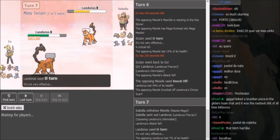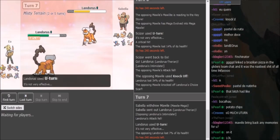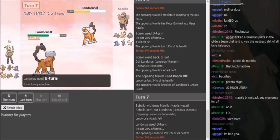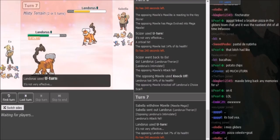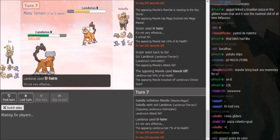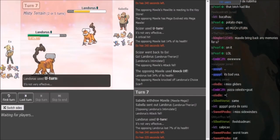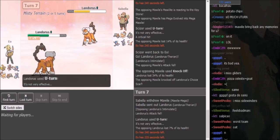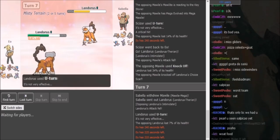EU can deal with Intimidated Mawile relatively easily, so U-turn for momentum is the play. Sabella goes into his own Lando. There's the U-turn, and now EU has two plays: either his Greninja or his Coco can come out here. He could also go Scizor, but Scizor is slower than Lando so that would be a bad play. You want to go to something faster than Lando and scare it out, so that Sabella cannot get up Rocks if he has Rocks on the Lando. Also, the Lando being Scarf means Greninja is most likely not choiced — I'm expecting the Greninja to be Z-move.